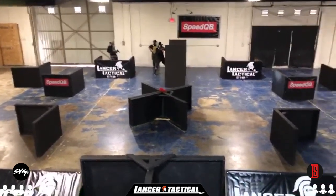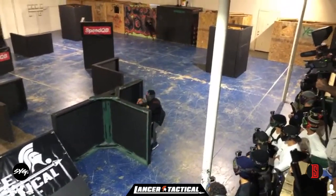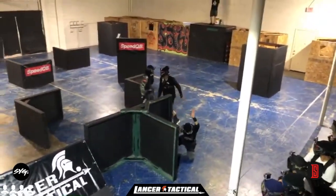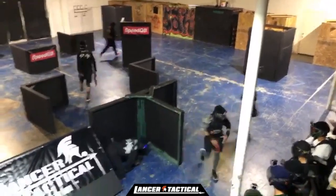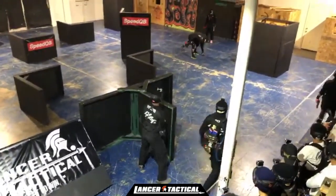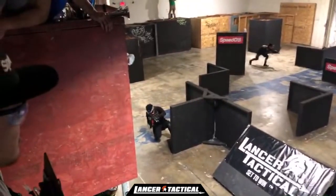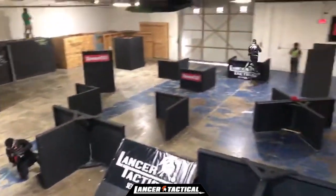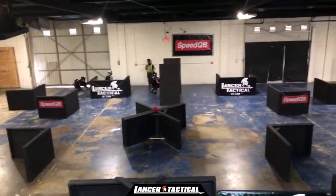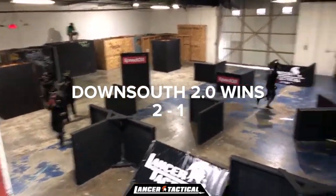Rooster with the jump shot over the U. Down south leaving their back guy, Rooster running up. Rooster needs to pay better attention to what's going on in the game, and it looks like they wrap things up. The referees called that there's actually a trade on that jump shot — the round actually went to down south. Therefore, down south took the round and took the match, 2-1, down south.